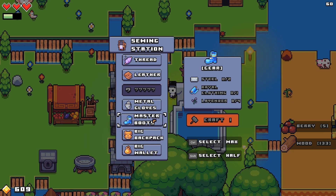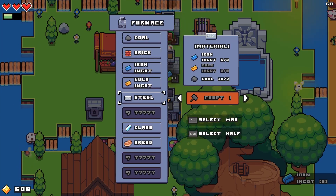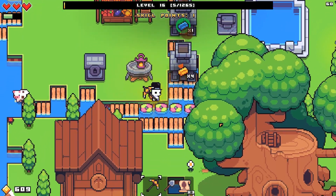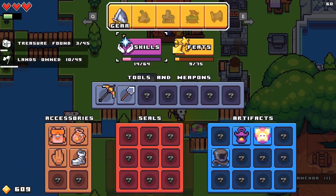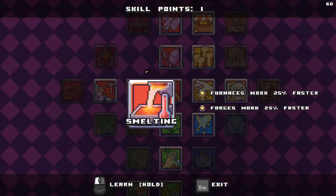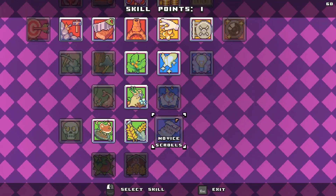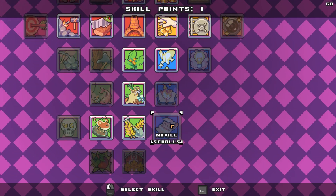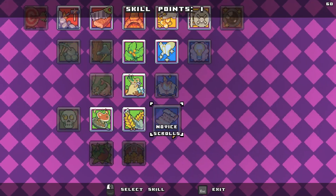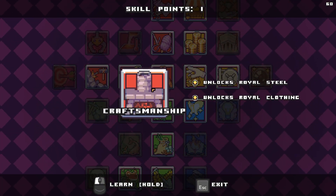Metal gloves — need some steel. Let's go get that steel. We just leveled up. Smelting would be kind of nice, but I think we want to get craftsmanship next. I've gotta go for craftsmanship next, because we need royal steel and clothing.